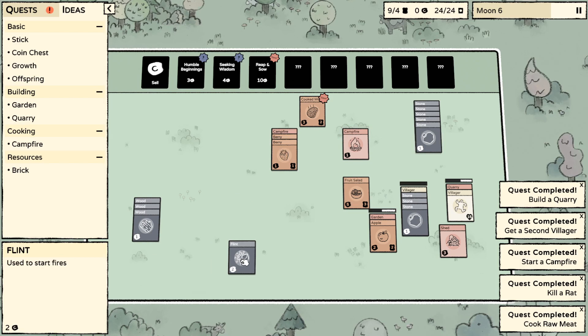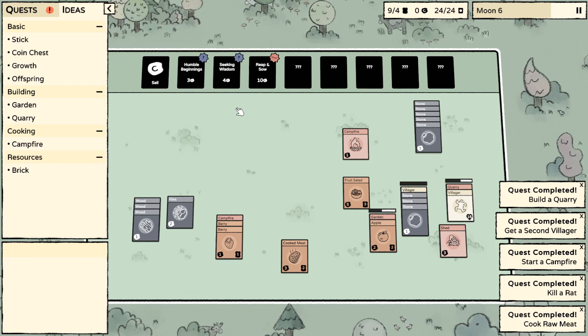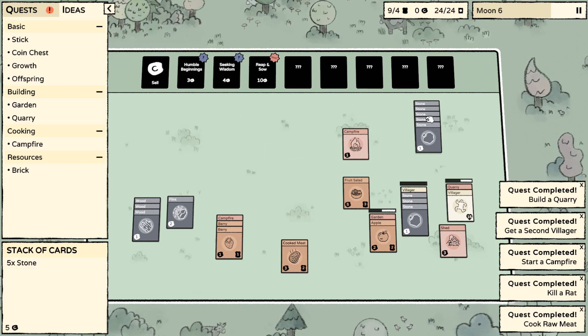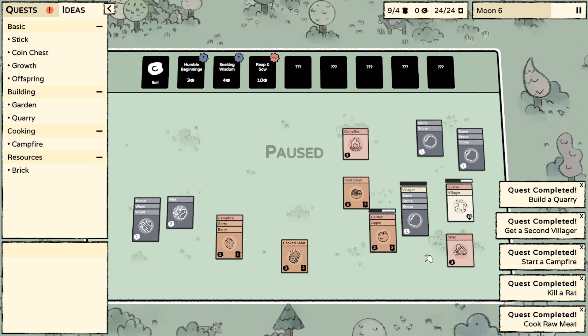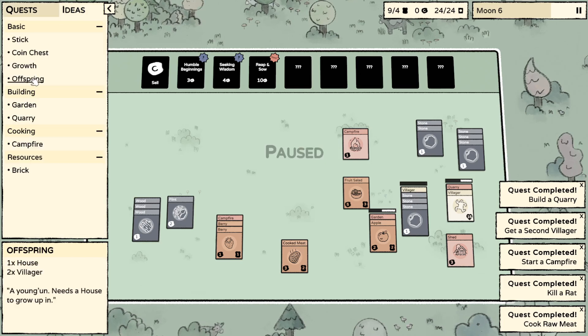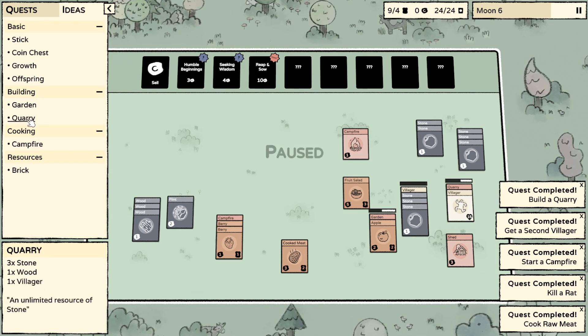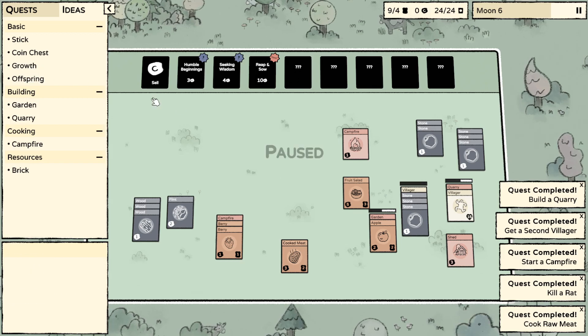I've got a few wood here and a flint. I've got a cook to meet a few people. We need to get some money. I probably want a lot of bricks. Don't we just store stuff in the shed? I don't know what we do with the shed. What are our quests? Build a house. Create offspring. Offspring is a house and two villagers - we've got two villagers, we just need a house. We probably need the bricks for that.